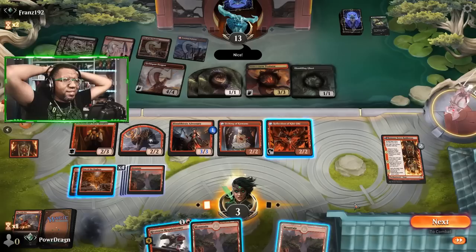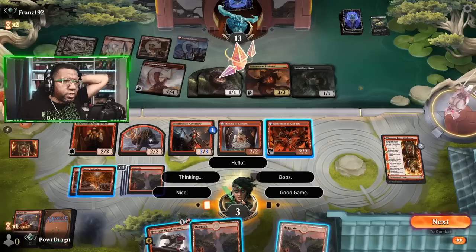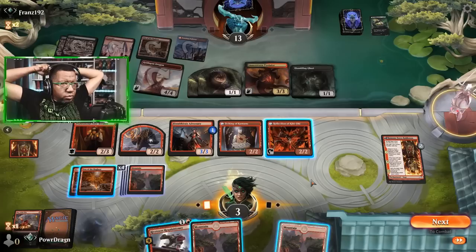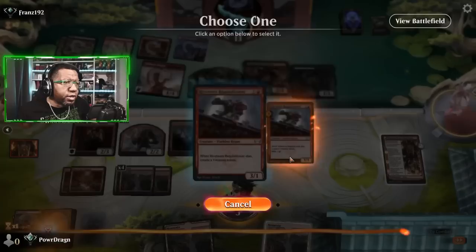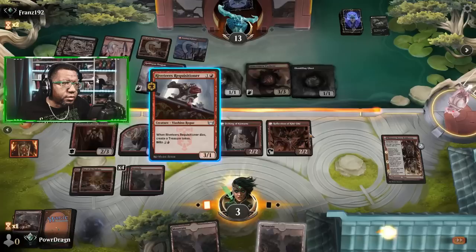We really got nothing here. The best we could do is — let's think about this. Opponent's at 13. We could play the Requisitioner, but that's only three. Then we attack. Actually, we copy the Requisitioner. Yeah, I don't think we have enough outs unfortunately. I think this is kind of all we can do though, then we just copy this dude. Play a land in case the right cards come up during combat — I don't know really what we'd even do here.